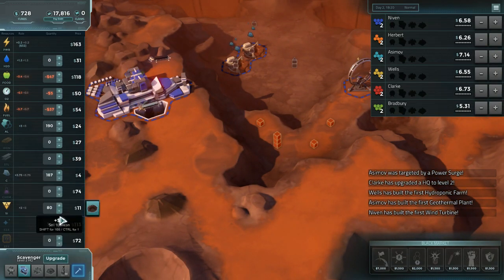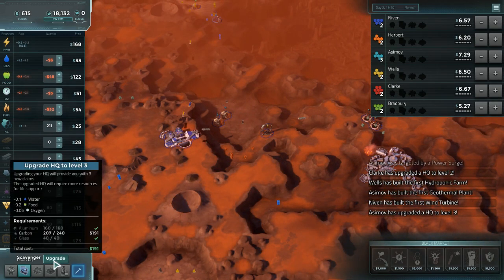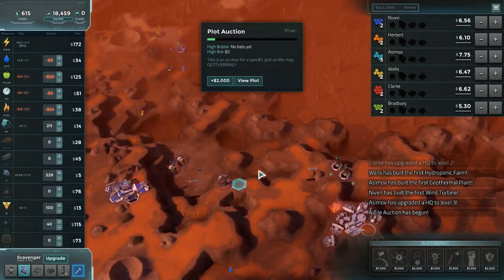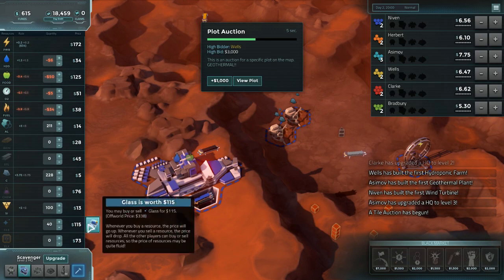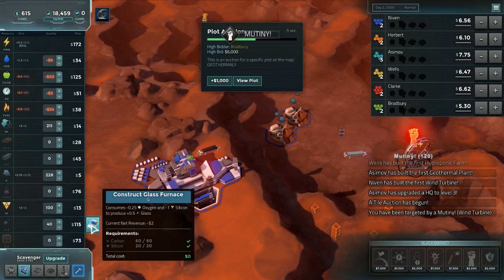There's the water. We can upgrade, but I don't know if we want to yet, because we need to make sure we have the materials to do what we want to do after we upgrade. We get three new claims when we upgrade, so an extra claim on top of that would be really nice. We may have to just throw down glass and then get power down. The glass furnace is going to cost us very, very little because it's just carbon and silicon.